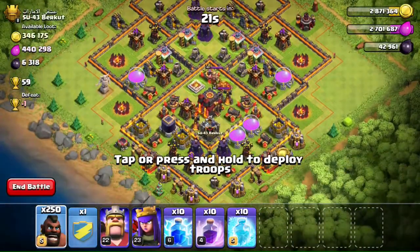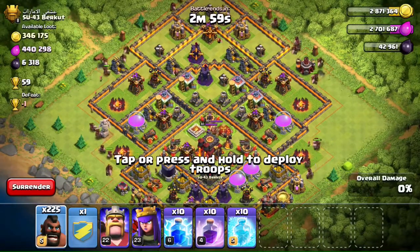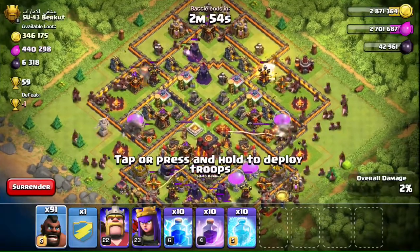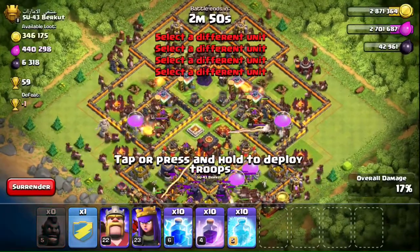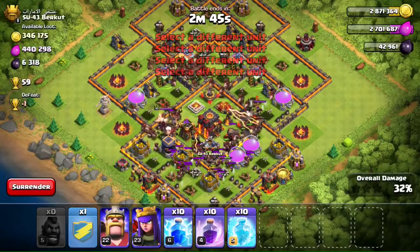Alright, so we found the first base. His name is Sue 43. He's in the Titans League — finally figured out what that league is called. So let's spam 150 hog riders all over this base. As you can see, we're already in the center compartment, we just gotta take out those defenses.